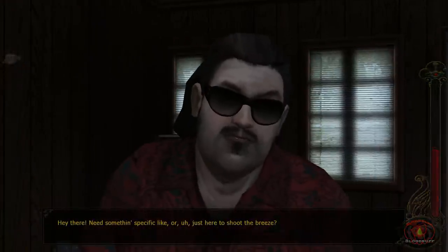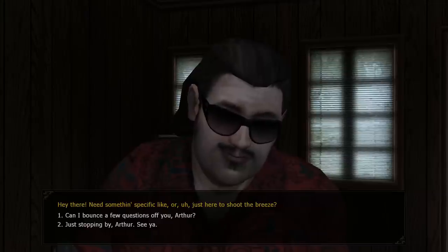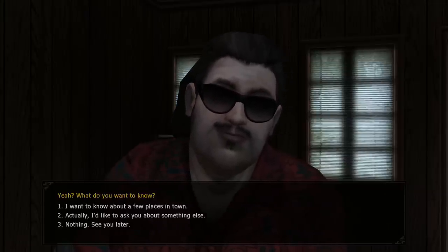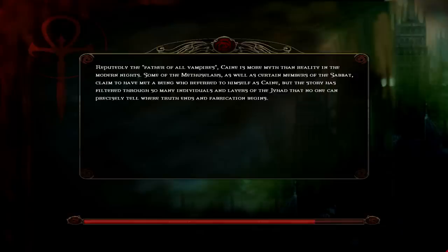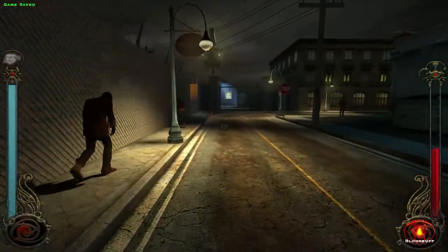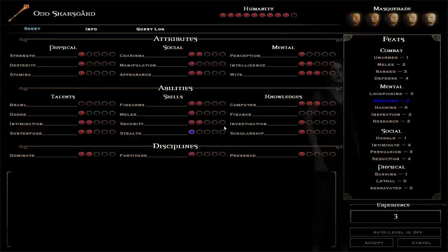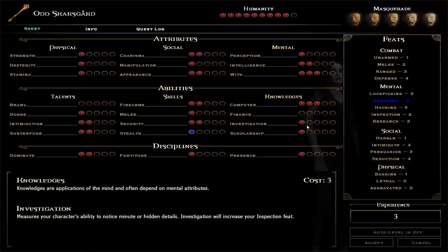Hey there. Need something specific, or just here to shoot the breeze? No, we're good. So it is time — we're going to hit that taxi cab, and I'm going to assume that that's going to take us downtown. We have three experience — I think I'm going to focus on maybe lockpicking for a bit. Where does that go? Stealth.